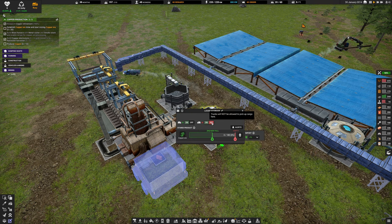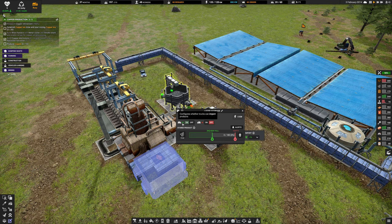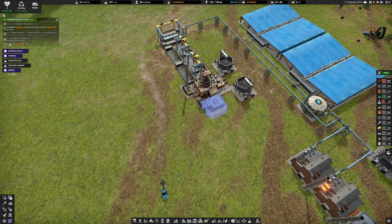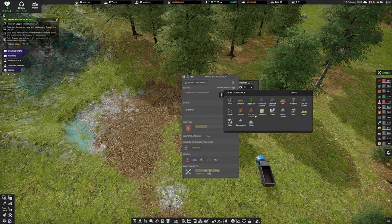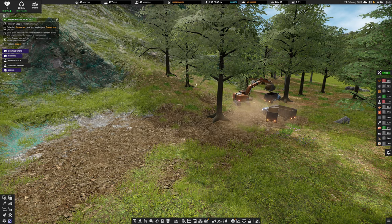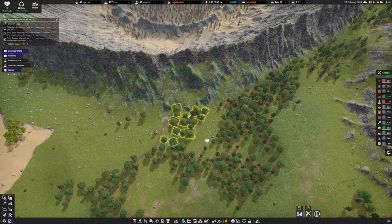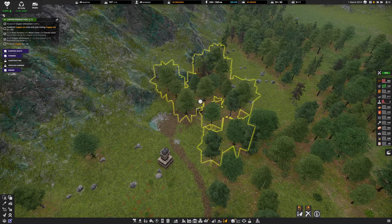We just need to produce copper at 10 per minute. We haven't grabbed any copper yet - the excavator is still ripping off the last bit of soil. I should prioritize the copper designation. Let me also get these trees chopped down and remove the ones over here to clear the area. I don't like to waste products.